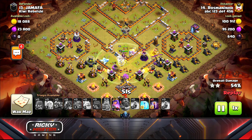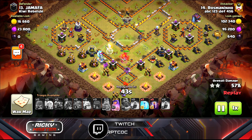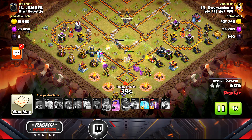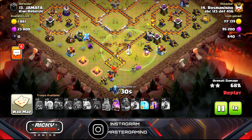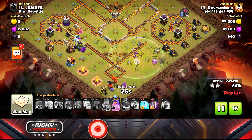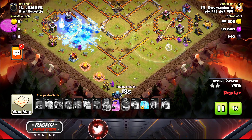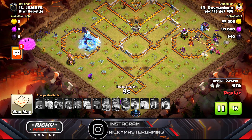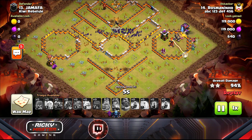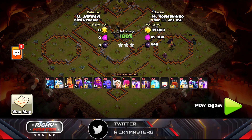Bat spells are good against single infernos, but you have to be careful with wizard towers — freeze them quickly and smartly, not too early and not too late. He waited a bit too long for the bat spells, but it still worked out. The inferno locks onto the ice golem, he frees it, drops the bats, and uses a freeze. He takes the wizard tower and with one single inferno left, the bats dominate. That's the triple.